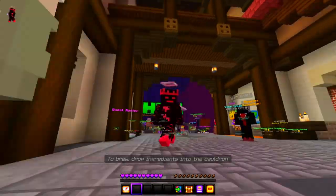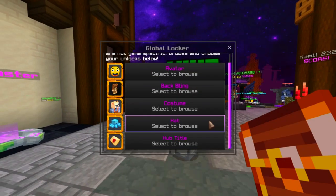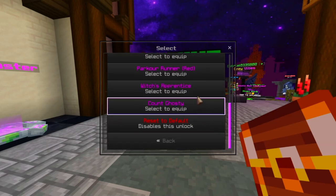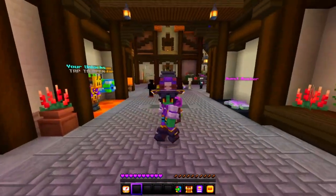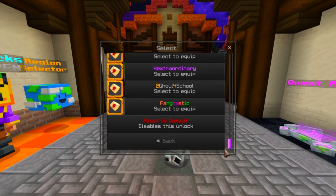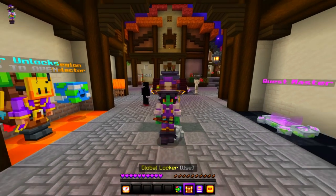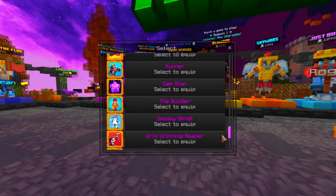That is how you get all the ingredients. The rewards are as follows: you get a witch costume — the Apprentice Witch — which looks pretty decent, not bad. You also get a hub title called Extraordinary, which is pretty cool.